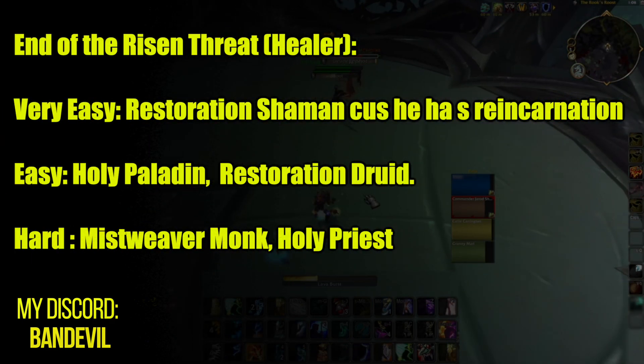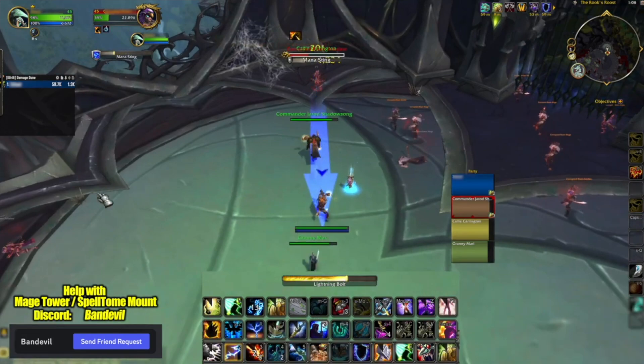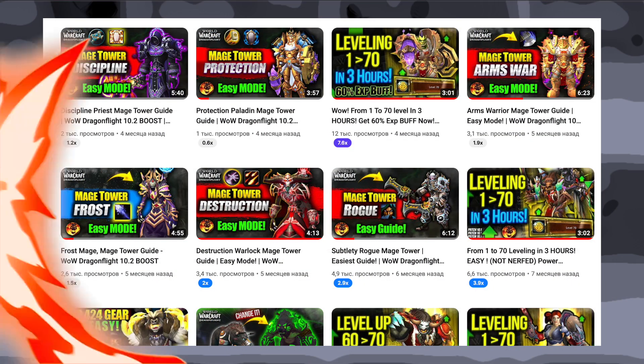End of the Risen Threat — the easiest here is Restoration Shaman, because they have Reincarnation. Also Holy Paladin and Restoration Druid. You will find guides and recommendations on how to complete every challenge on my channel.